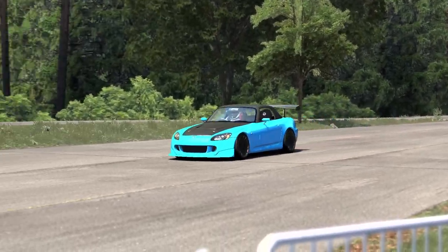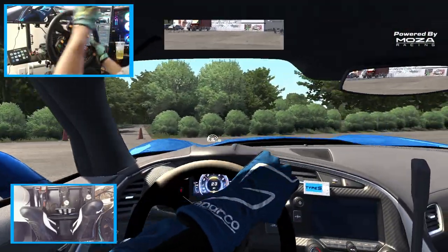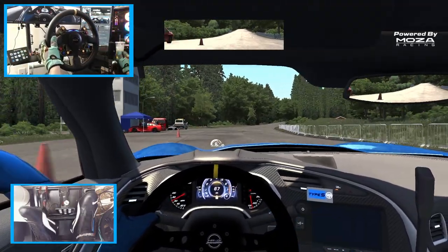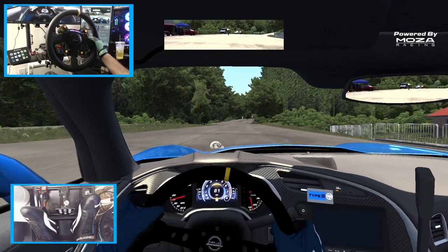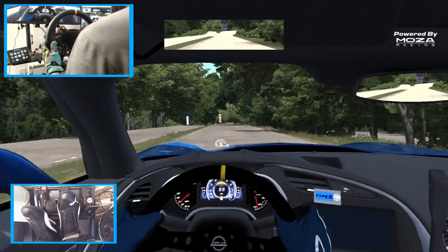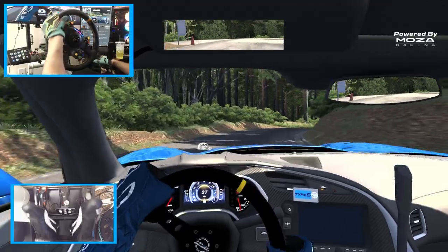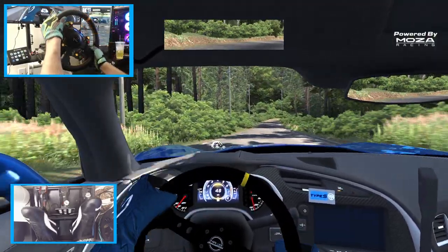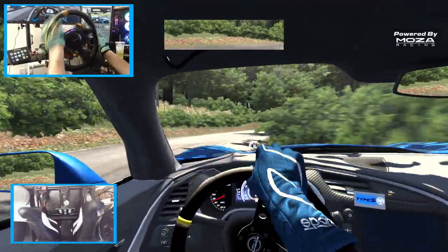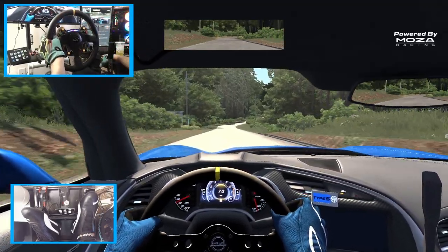That was a very solid run in this S2K. We decided to do grip with the S2K, but I figured why not just bring a drift car out here and see what we can do drifting this course. We have the C7 streetcar from my streetcar pack. We're going to go full send and see if we can do a little grip-ish drift in this car and see what kind of time we can bring out of it. I feel like we're already going to be at a huge deficit with this car.